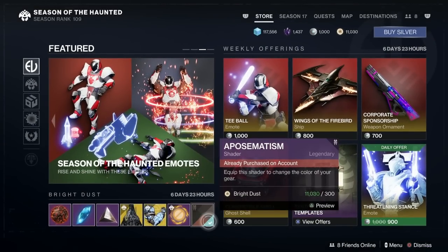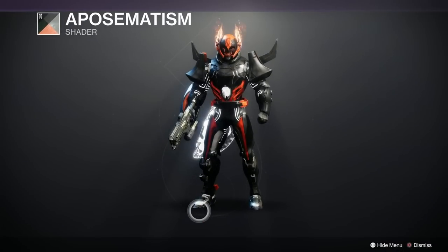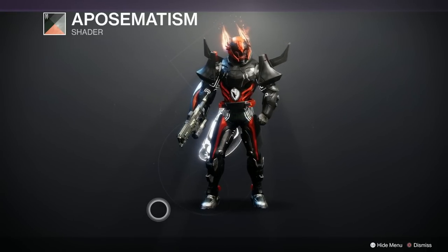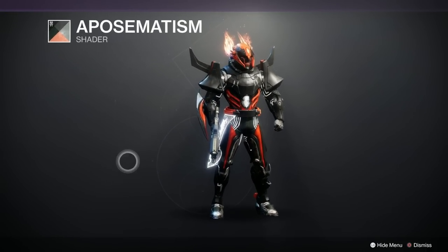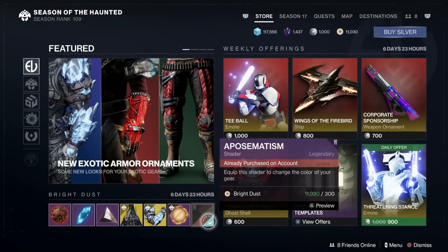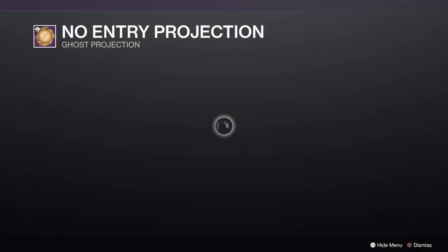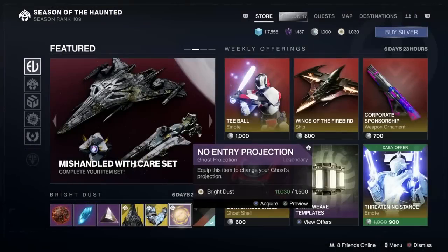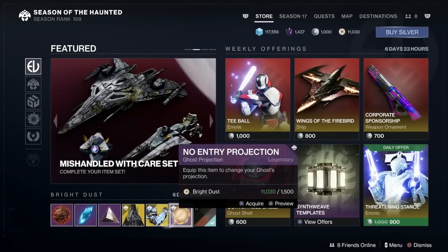We've got the Opposmetism Shader, this is from Season of the Splicer, and that is very bloody nice — really nice indeed. Seems to be some sort of green to it there which I can't really see, but well worth picking up. That's 300 Bright Dust. We've got the No Entry Projection — Ghost Projection — and I quite like that as well, unfortunately it's not my fedora so I'm not going to get it.